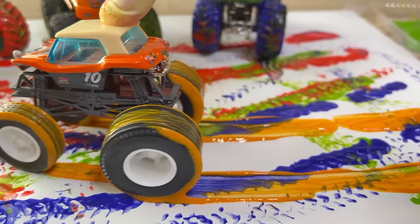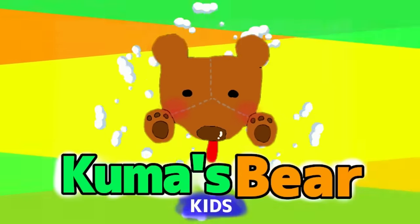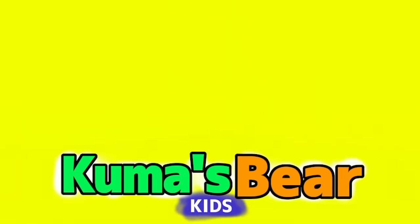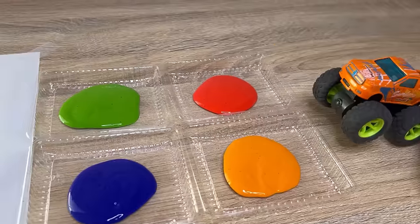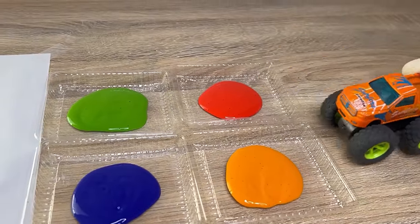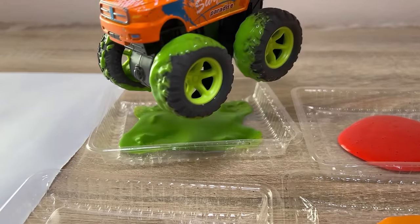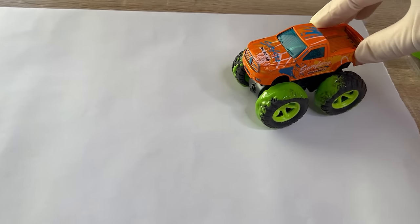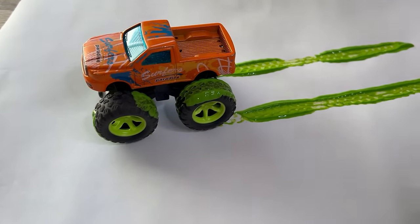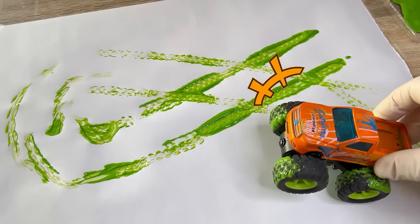Monster trucks get messy with colorful paints. Let's make art with the tires. There are four colored paints. An orange monster truck came. Let's play with the paints. Orange monster truck got green paint on his tires. Let's draw on the paper. I drew green lines.